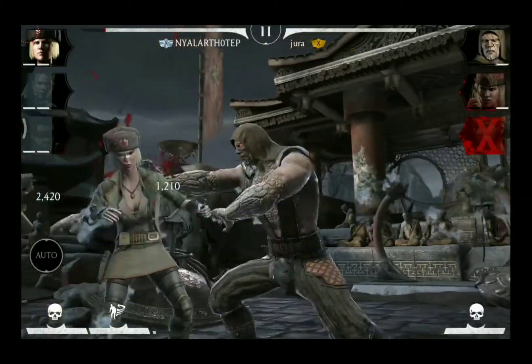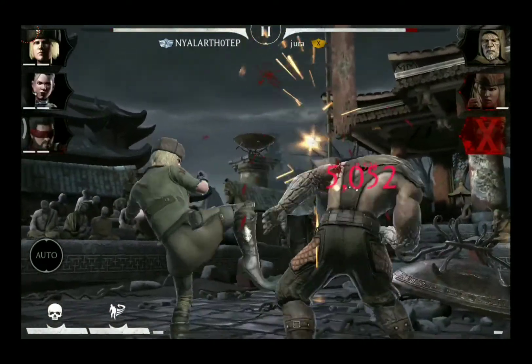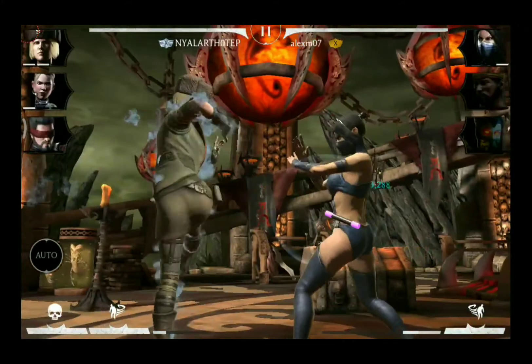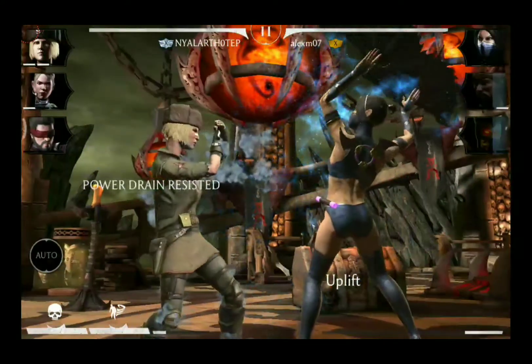When it comes to the passive we only really have to mention the Ice Shield, where she takes less damage from incoming attacks, which makes it very useful if you are facing X-Ray teams.